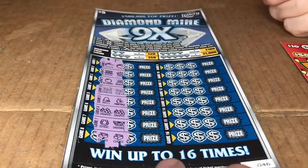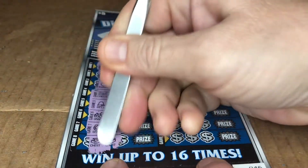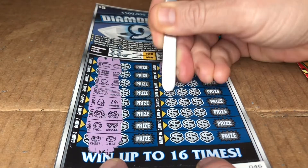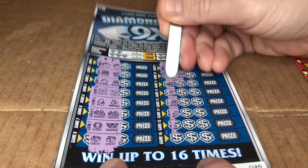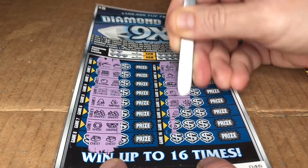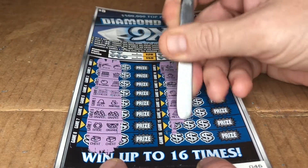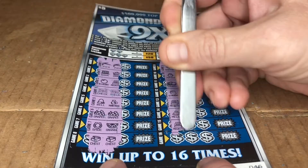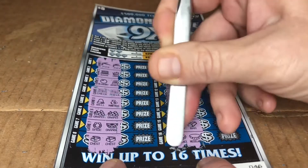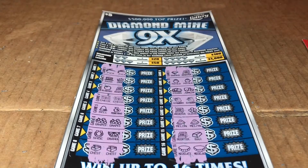Hopefully you guys can see — I'm getting a little bit of a glare. Two chests. Let's keep going and see if we get a couple matches, then we'll go around back and see how we do. We've got two pots of gold, two strawberries, a register and a clover, two melons, a register and a bar of gold, and two necklaces. We have a lot of potential here.